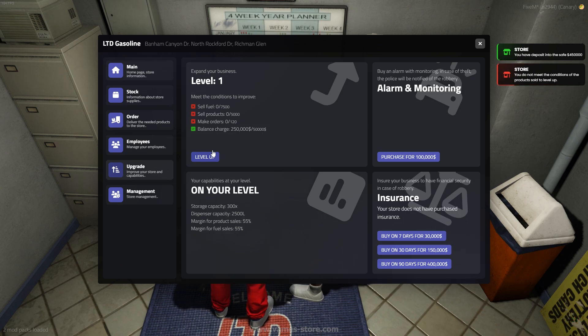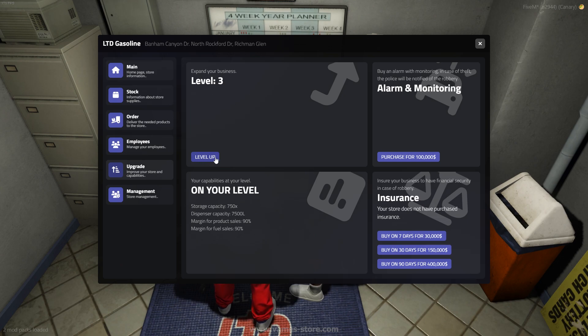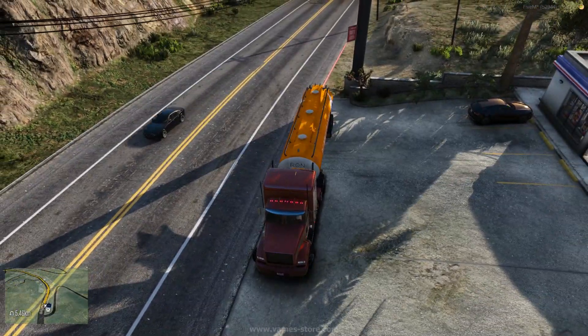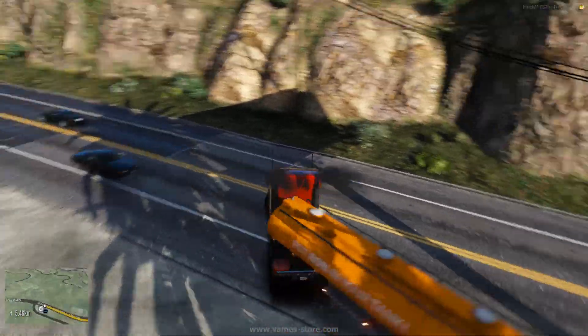Store upgrades are a crucial aspect. By increasing the level, your company will be able to earn more through higher profit margins on product sales and fuel. The store's warehouse and fuel dispensers will also become more capacious, allowing for less frequent deliveries and the ability to place larger orders from the wholesaler.